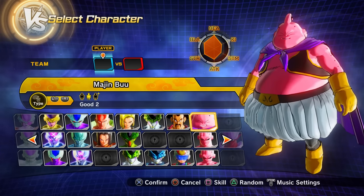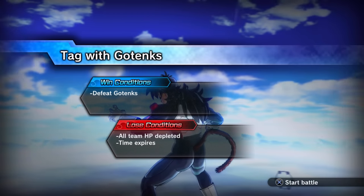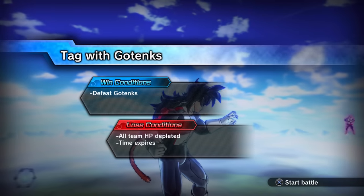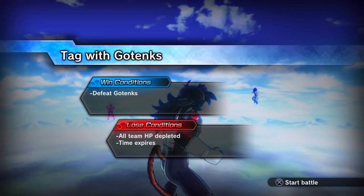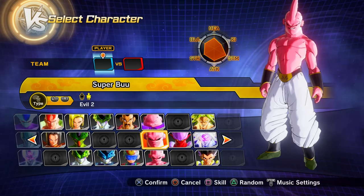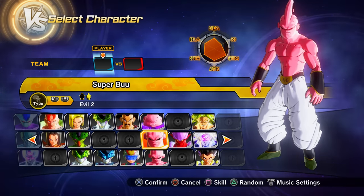Clearing PQ 54 unlocks PQ 55. Clearing Parallel Quest 55 gives Preset 2 of Gogeta and Preset 2 of Super Boo as playable characters.